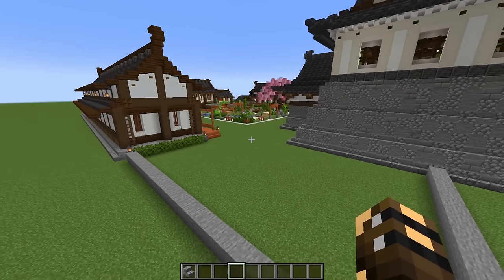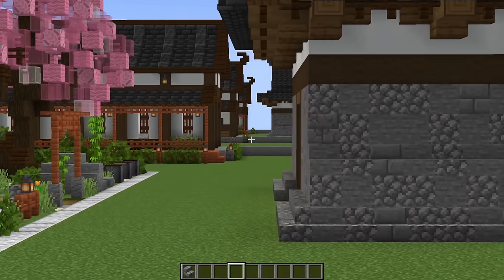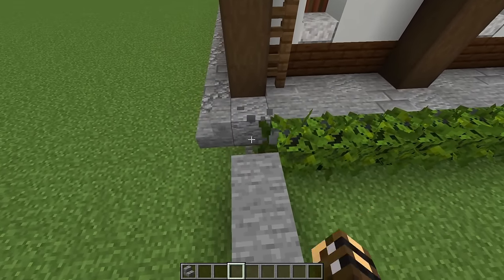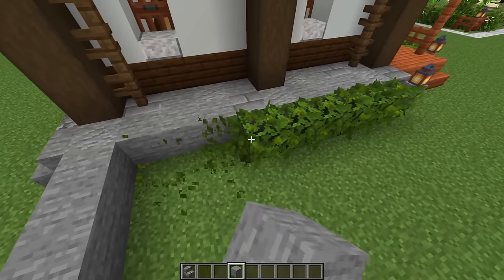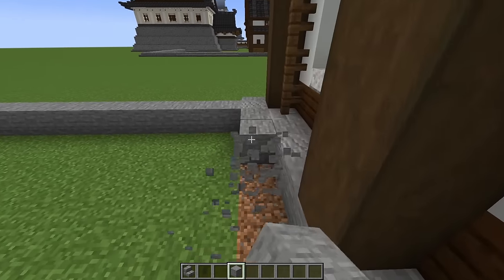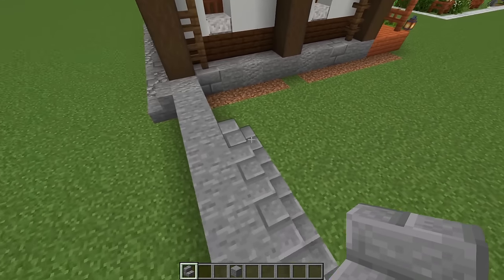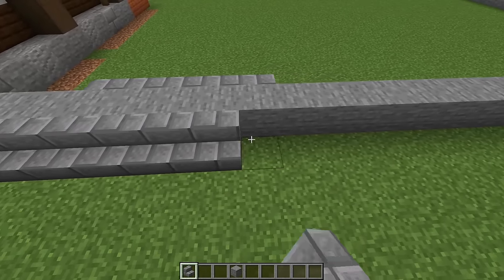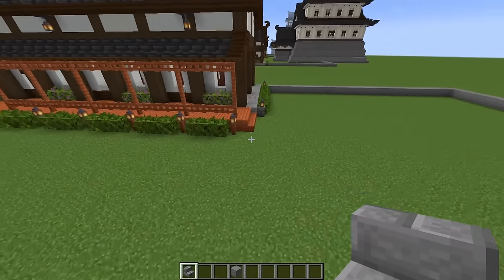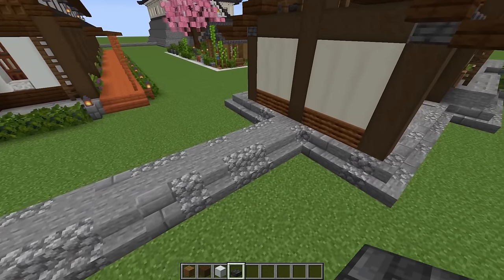Come to the back of the build where the castle is. We're looking at the edge of the villager trading halls - it will be the exact same on both ends, so you can do both at the same time. Remove the lantern and wall and place a stone block, take out all the leaves, that lantern, and the stairs. Leave a three-block gap and then the stairs start there. On the outside of the wall just start your stairs right here and run them all the way to the castle wall. When done, both sides should look the same.